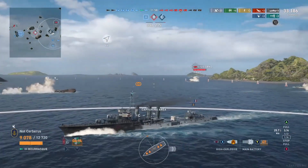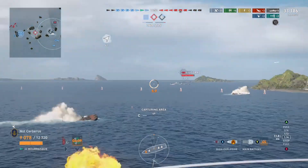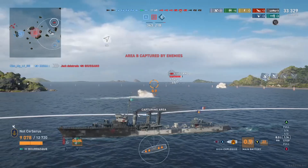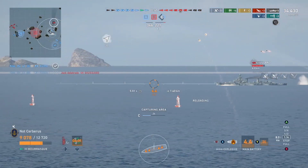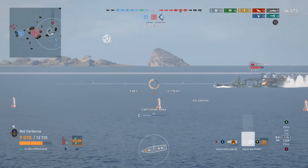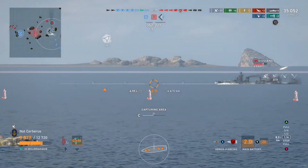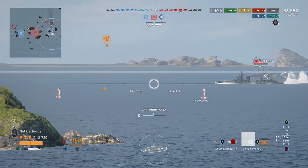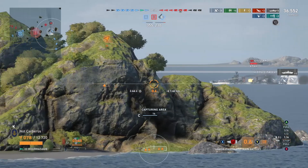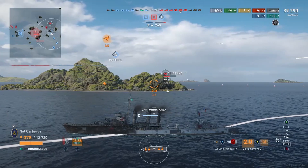There's the Shisano. Let's unload some lead on him. I probably could switch to AP actually — let's see how the damage goes first. Let's do AP. Up to 36,000 damage — not too bad for three and a half minutes in. There's a citadel. He's gone to the superstructure. Ah, you bastard.